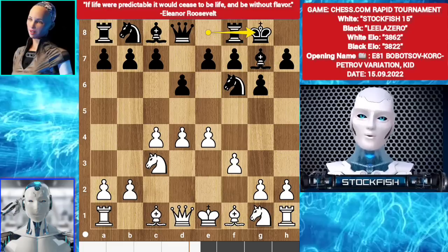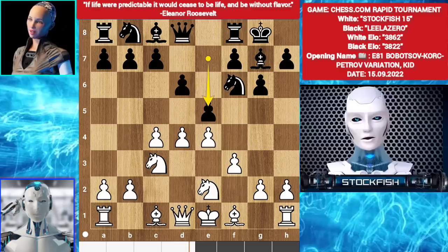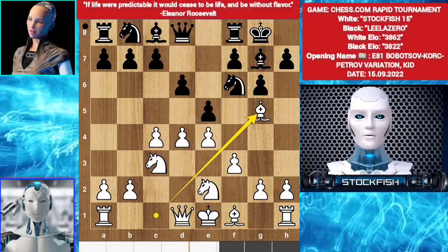Castle. Knight ge2. e5. Bg5 — the Bg5 move strategy is creating a queen and bishop battery to exchange the dark square bishop and pinning the knight.